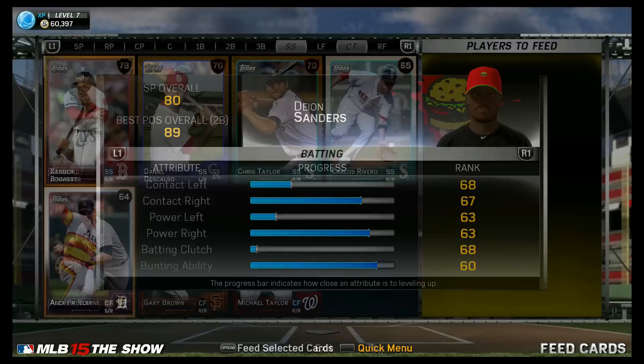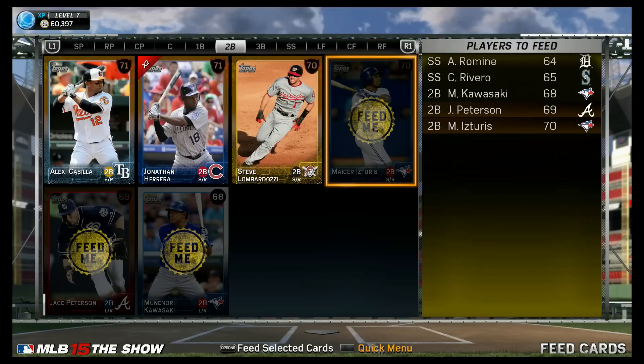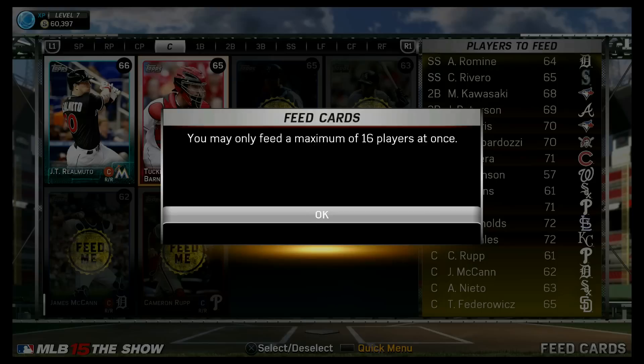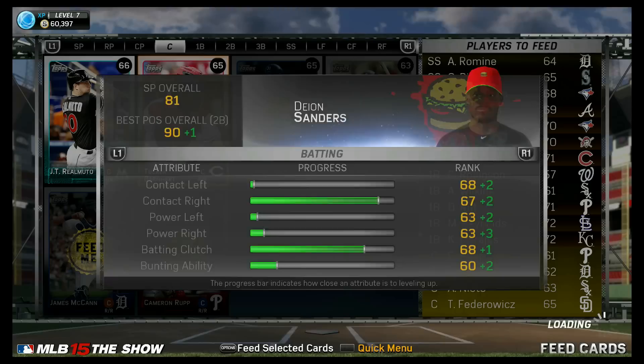Maybe I should do some collections, because in this game they do have collections — and if you complete the collections, you get a legend. I'm just feeding him right now. When it comes to those collections, I'm not sure if this game is like 2K. In 2K, if you do a collection, you don't lose those players. In this game, if I can do collections and not lose those players, I might start knocking out collections and run with a bunch of legends very soon. We will definitely try it out as we get more familiar with Diamond Dynasty. Here's another quick feeding for Deion — boosting him up to a 91 overall. Deion's going to be a stud.